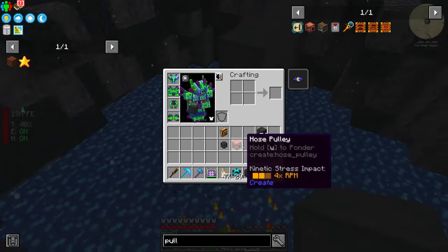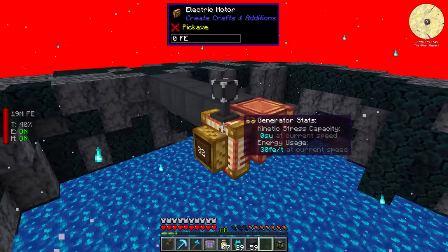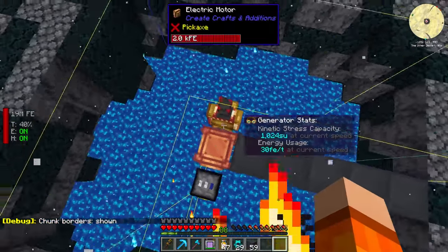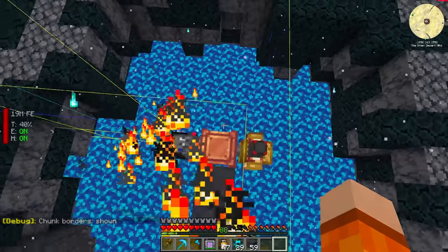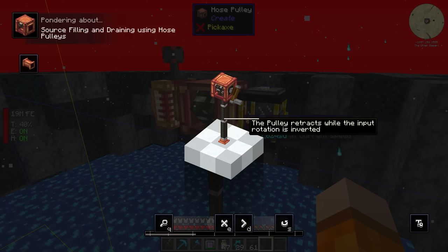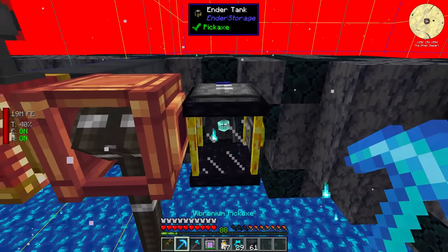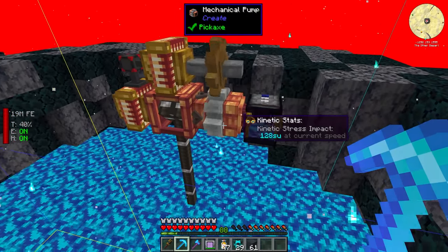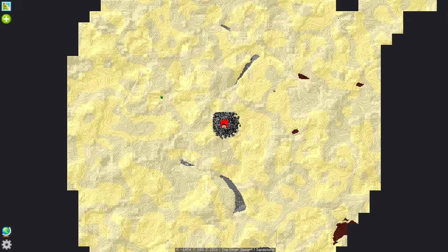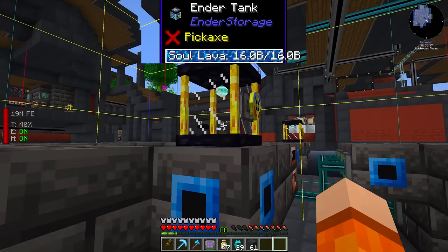There's something called a hose pulley — I think we can connect this above, give it some rotational power with the electric motor and a flux point. It automatically goes the right way. Unfortunately we landed on a chunk boundary between four chunks — I'll move it. Turns out we also need the mechanical Create pump. With another motor and a cogwheel, now we're getting the soul lava. Let's chunk load this — that should connect to these ender tanks, and we do actually have fluid in here. It's just a visual glitch.